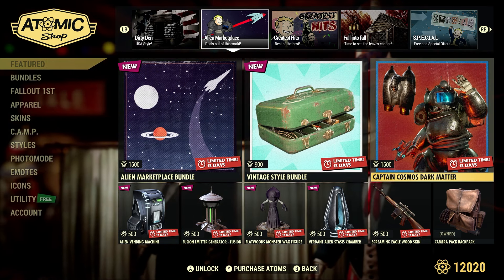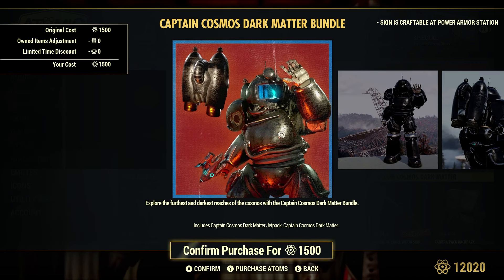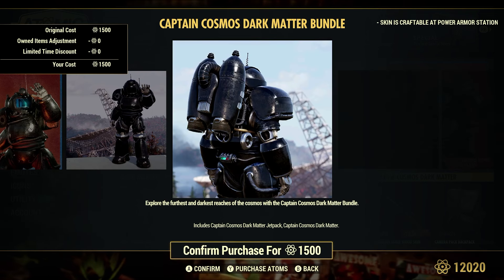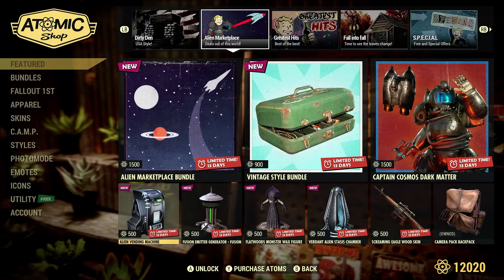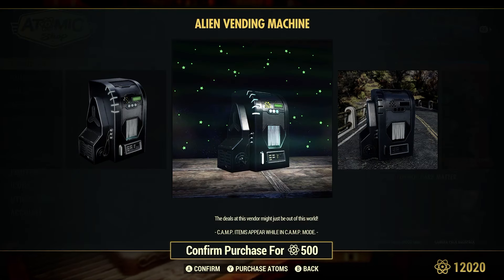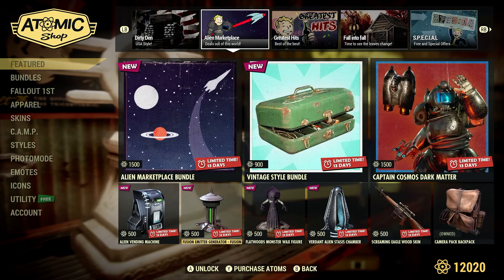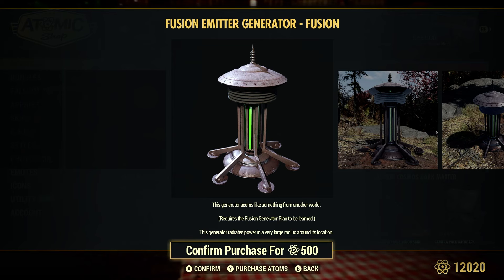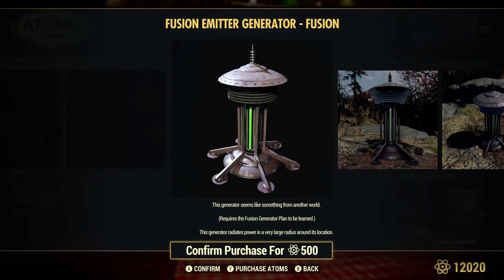Captain Cosmos Dark Matter, 1,500 atoms — includes both the power armor and the jetpack. Alien Vending Machine, 500 atoms — just a different type of vending machine. Fusion Emender Generator, 500 atoms. You must have the Fusion Core Generator, and basically this is just a reskin of that basic one.